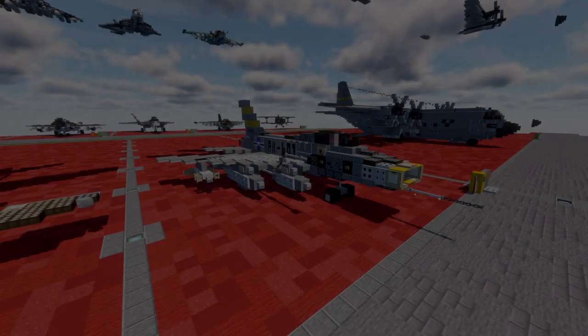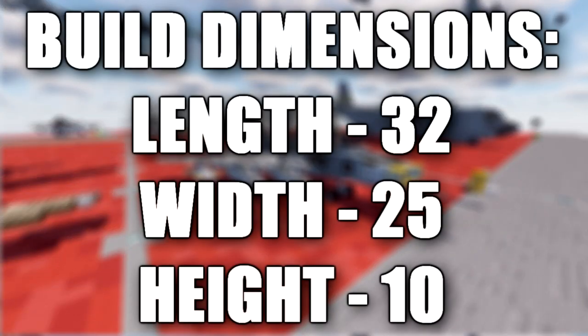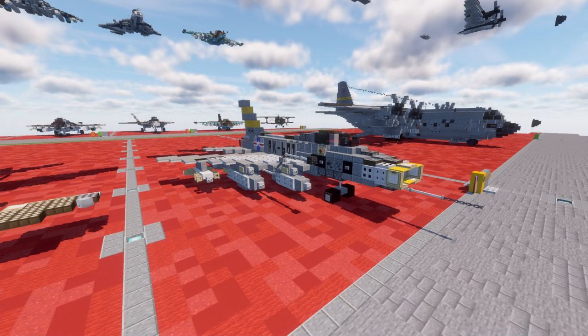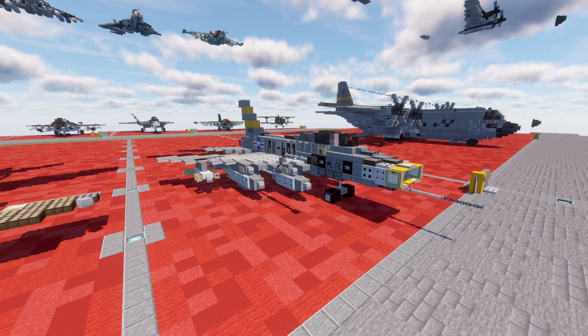Hello ladies and gentlemen, welcome to the Minecraft Cold War Aircraft tutorial. In this tutorial we will be building the North American F-100 Super Sabre. The North American F-100 Super Sabre is an American supersonic jet fighter aircraft that served with the United States Air Force from 1954 to 1971, and with the Air National Guard until 1979.